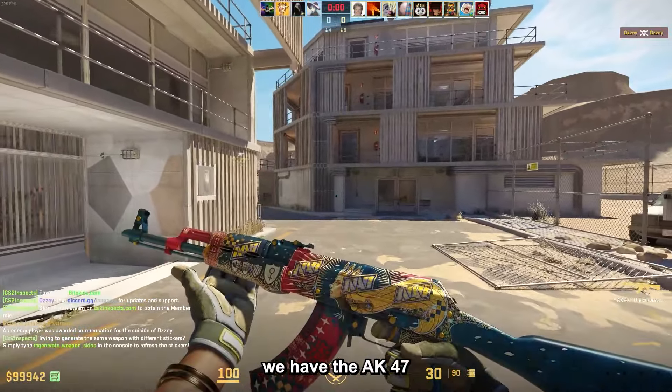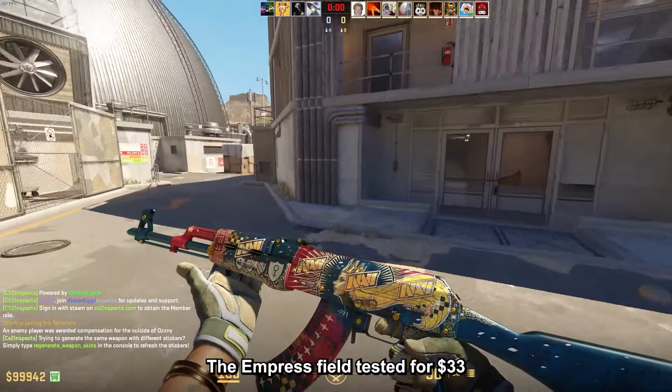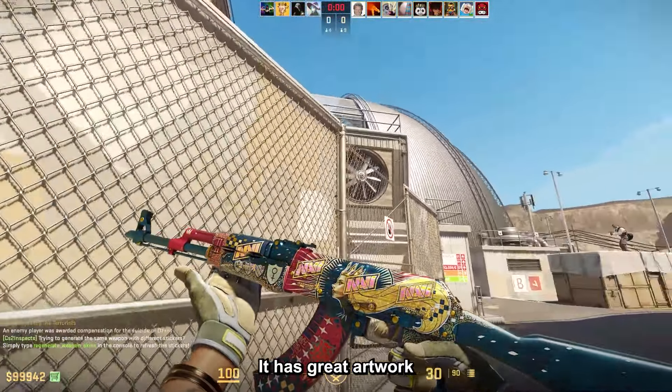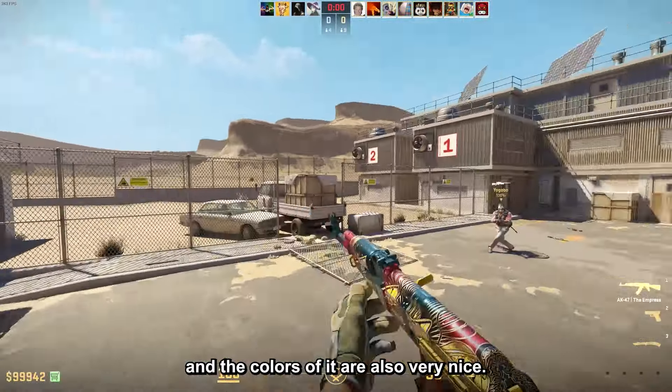For the under 50 dollar budget, we have the AK47 The Empress field tested for $33, and this is currently the AK I'm using. It has great artwork, it is also very good for sticker combos, and the colors are very nice.